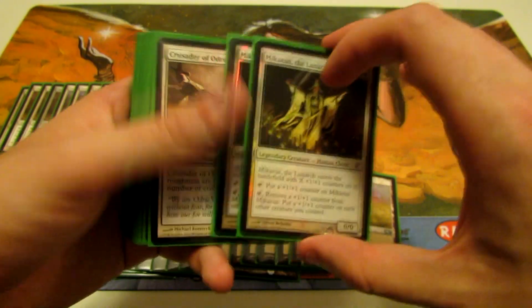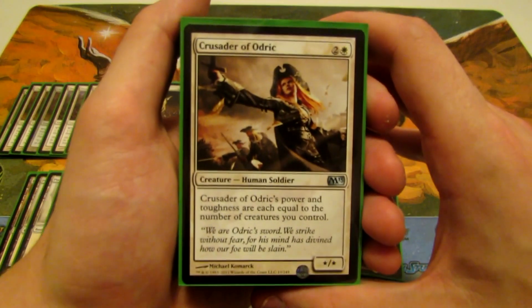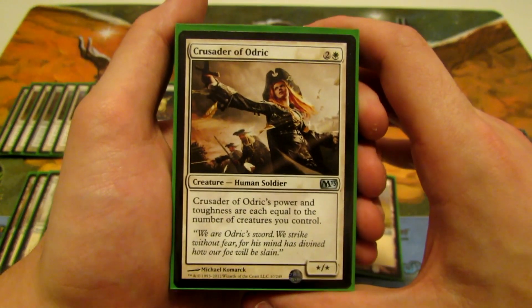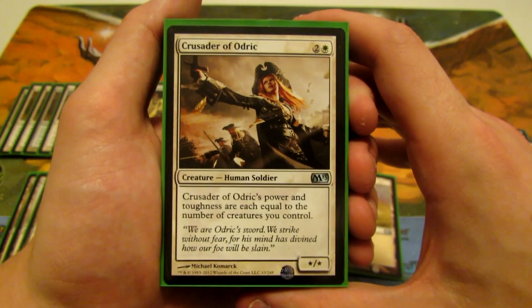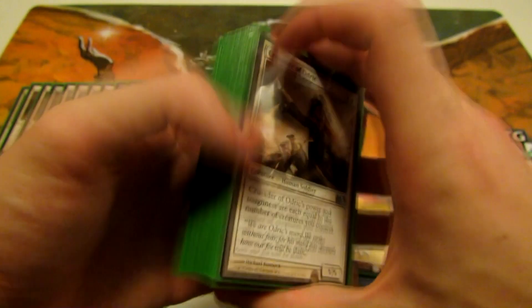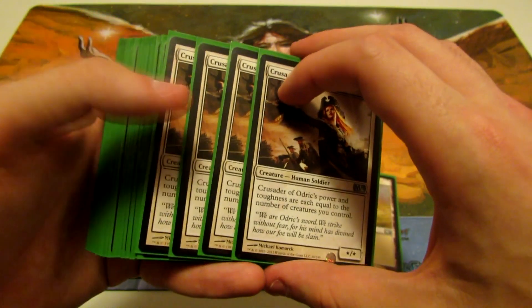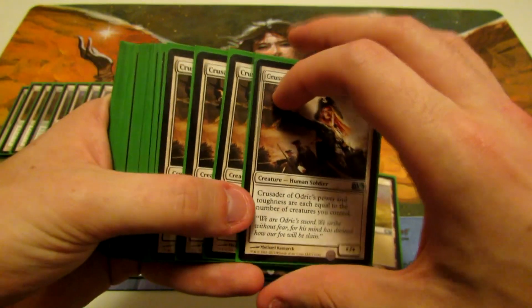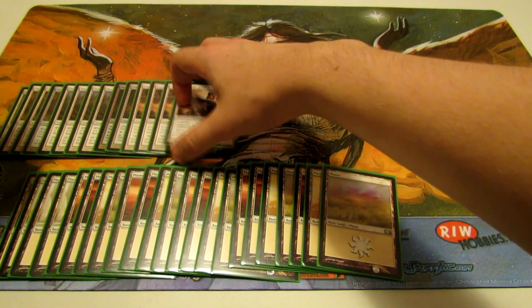Next we have Crusader of Odric — a three-drop with power and toughness equal to the number of creatures you control. Since we do quite a bit of token production in this deck, she can get pretty big pretty quickly. We have four Crusader of Odric as a three-drop.